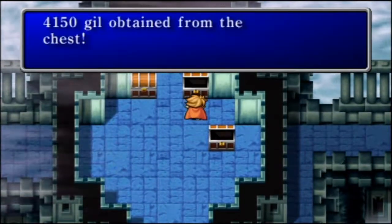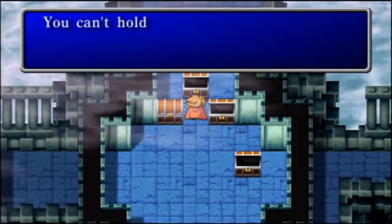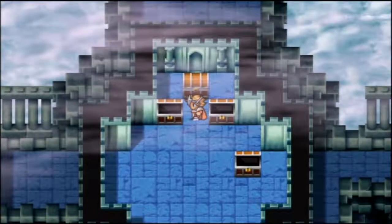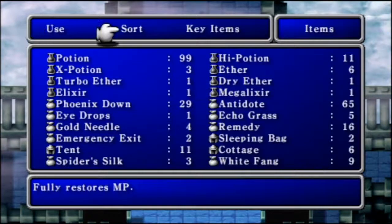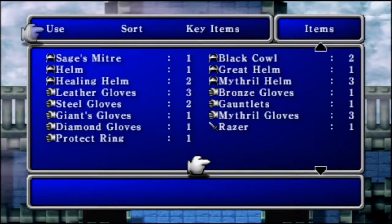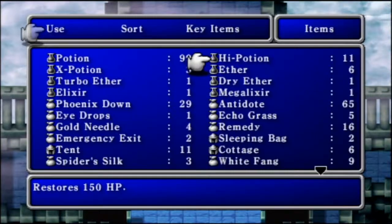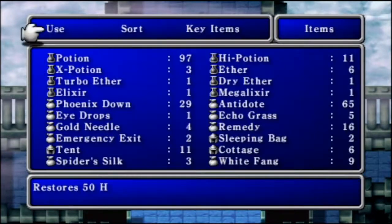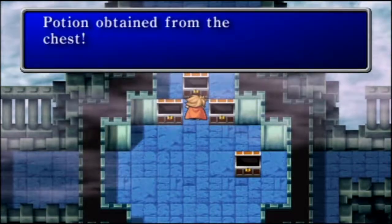Get some Gil, some more Gil. And we can't hold anymore — what? We can't hold anymore items. What are they talking about? Oh, it must be potions. Can I use a potion or two? Is that what they're going to give me? Thanks for the potion.